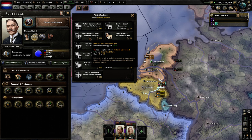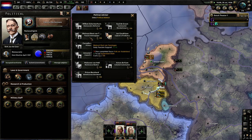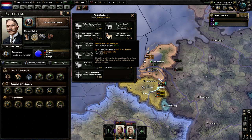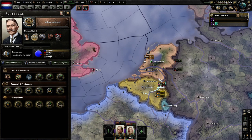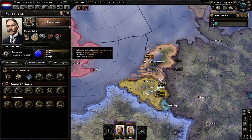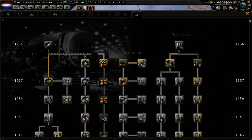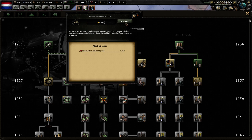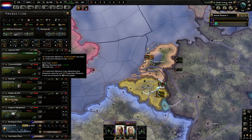Tell me below if I actually pronounce that right. I like these Dutch names with the 'Van' and the double O's — it's kind of like French but it's not. We've caved to the Germans and we have free trade, so you don't have to use your political power to go free trade. I am going to improve my machine tools because I'm going to be able to produce a lot more guns that way — my production efficiency will go up by 10%.